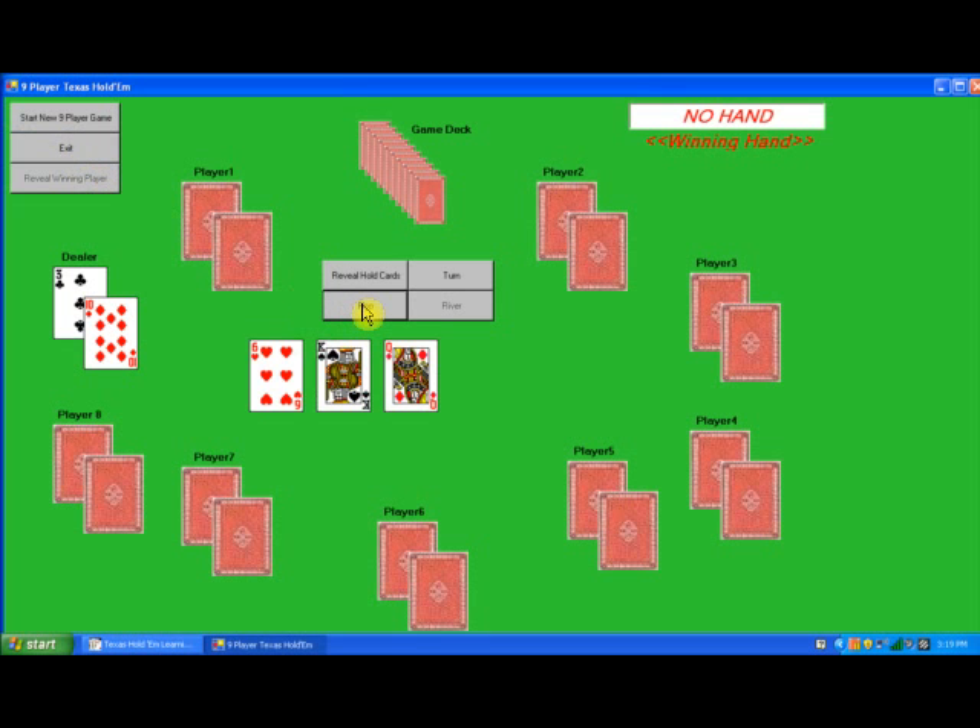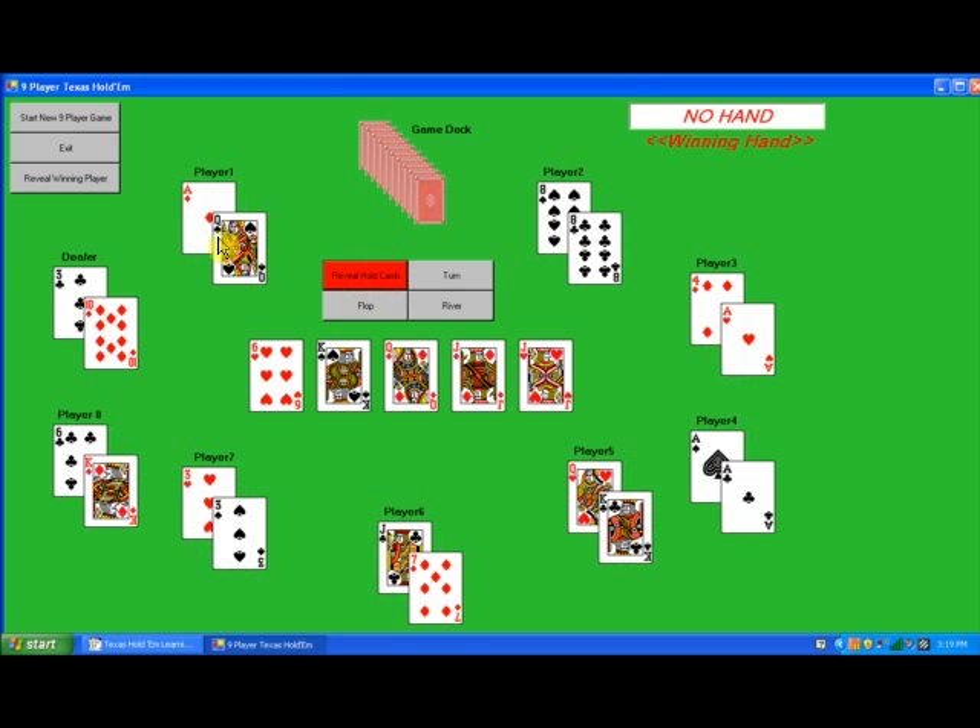Flop. Turn. Reveal hold cards. Reveal winning player. The winning hand is a three-of-a-kind held by player number six.